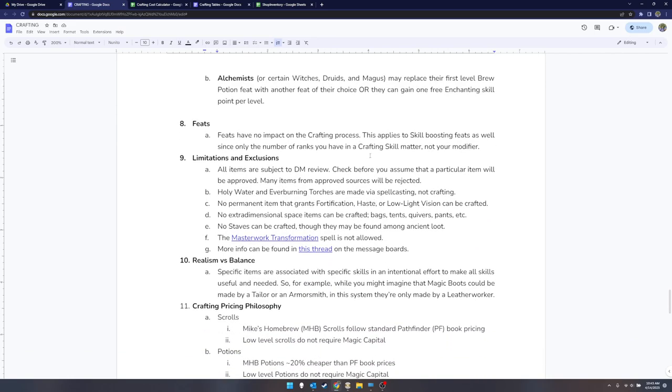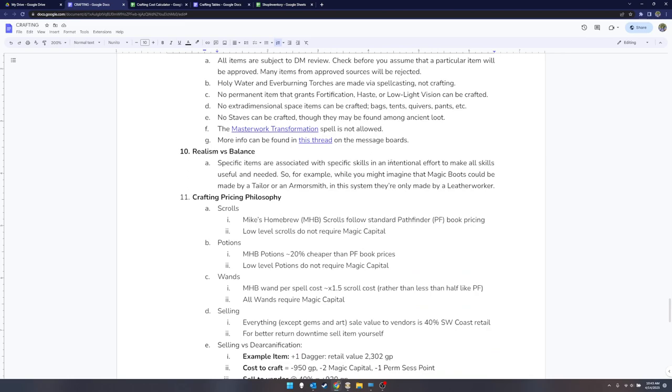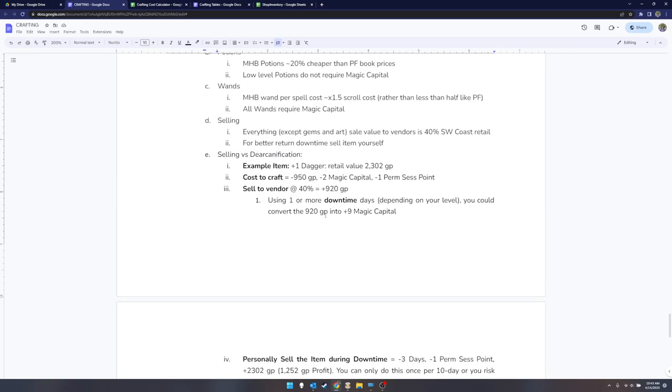Feats don't have anything to do with the crafting process — that's all that note says. I've started a list of things you can't craft, maintained on the message boards going forward. There's a note about me being more concerned with balancing and having a working system than realism. And lastly, there's an example breaking down the different ways you might try to convert a plus-one dagger into other resources.